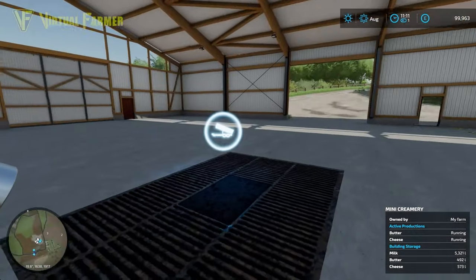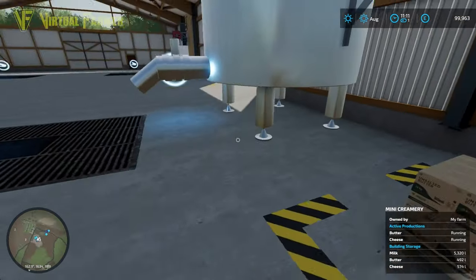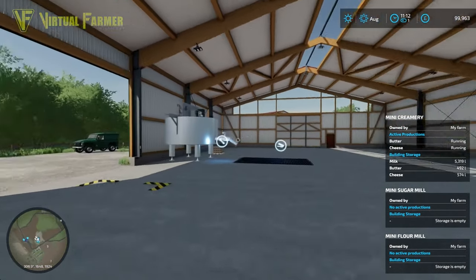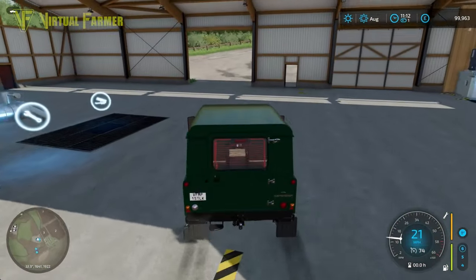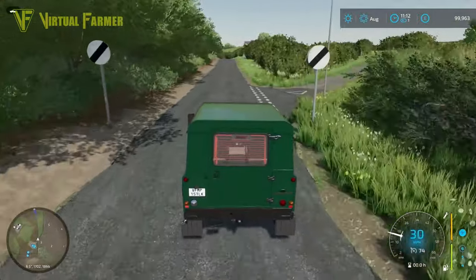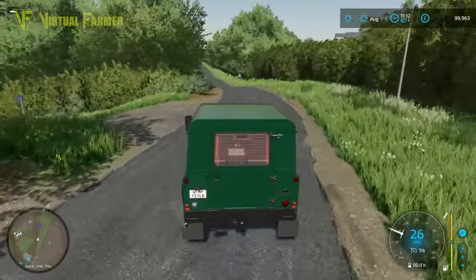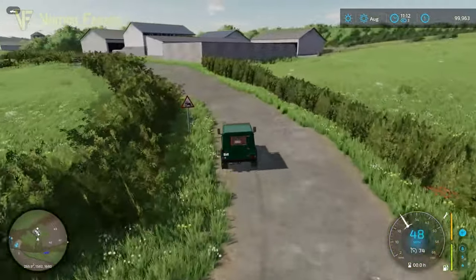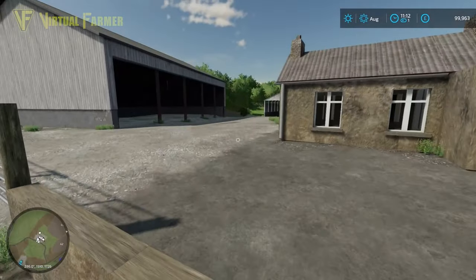Actually, it's not a sell point — it's a production. This is the mini creamery, and it looks like we start off with some butter straight out of the pack. We've also got a mini sugar mill and a mini flour mill. There are a lot of custom productions built into this map, and I really like that. We don't see enough of little tailored productions in maps — this is something I'd love to see more of.